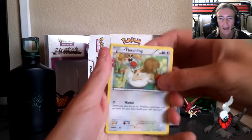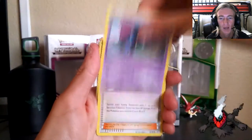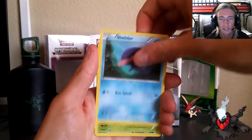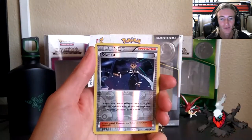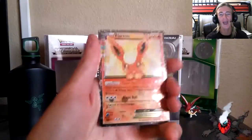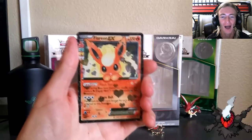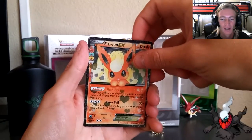My luck isn't running out, so we've got to pull something good in this Charizard pack. I want Sylveon so bad. We've got Fletchling from the RC series, Golbat, Olympia, green energy, Shellder, Caterpie, Dojo, a Reverse Olympia — really cool trainer card reverse. Flareon EX! I wanted Sylveon but I'll take a Flareon any day. You guys know how I love my fire types.